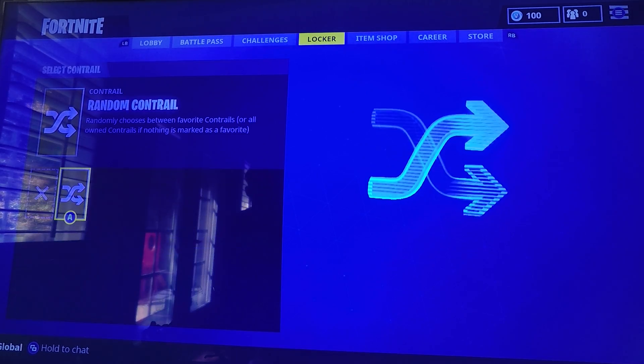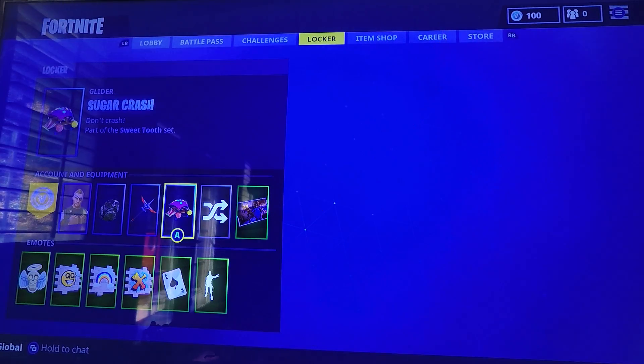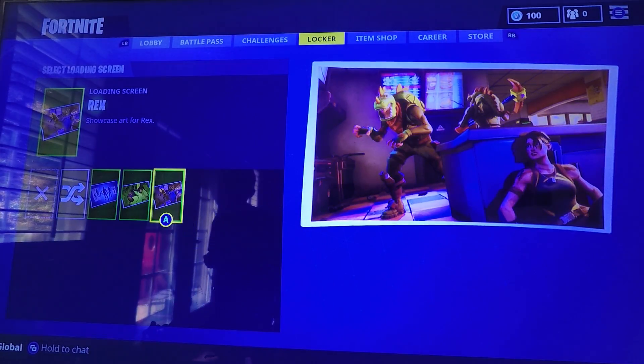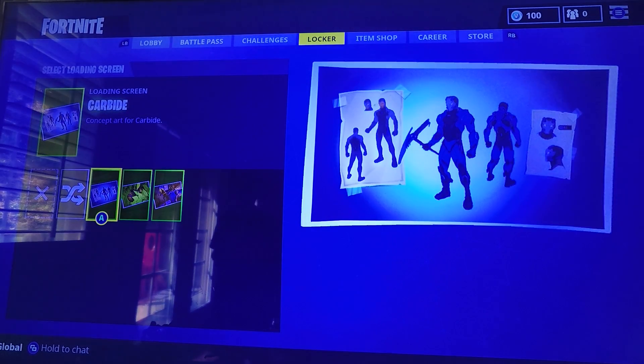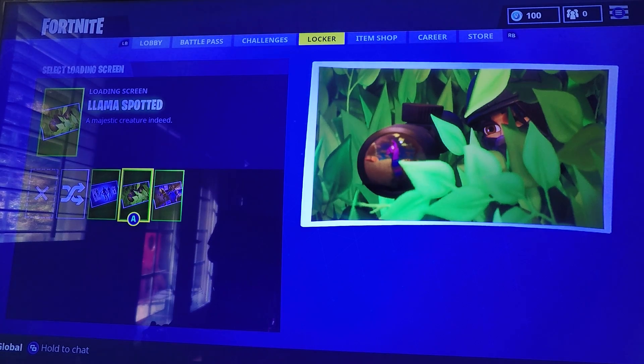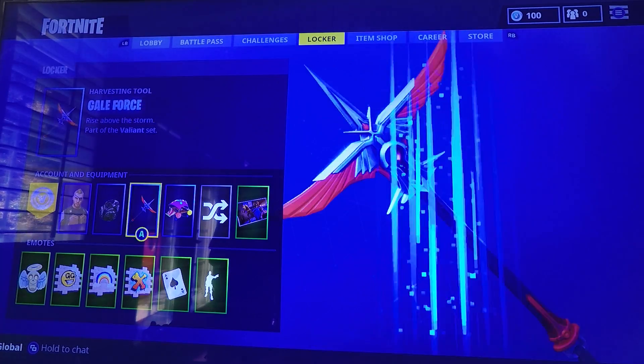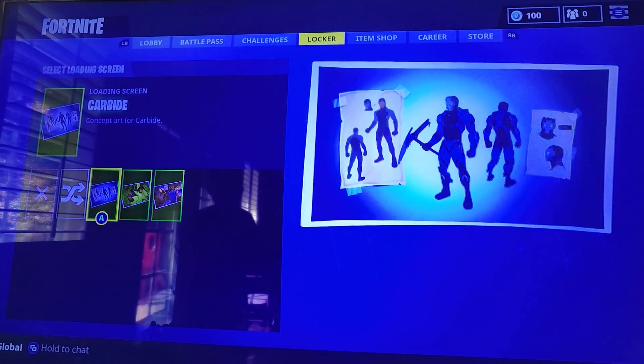Going on to Contrails — I don't have any Contrails, I just have the Random Contrails, that's what I'm using. For Loading Screen, we have the Carbide, the Llama Spotted, and the Reds. My favorite one is the Reds, but actually let's change it to Carbide.